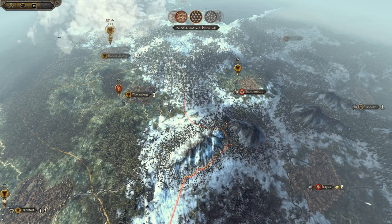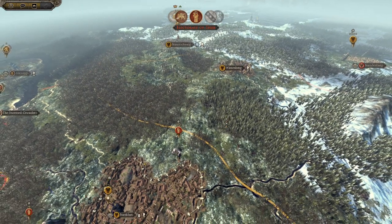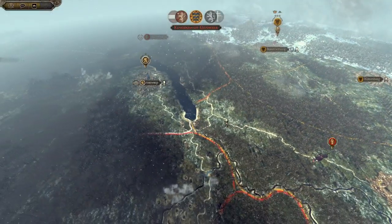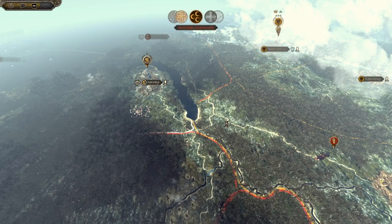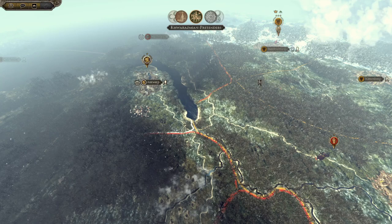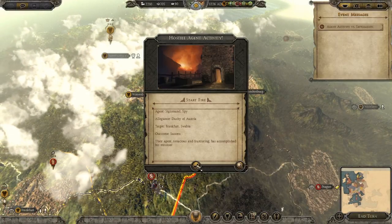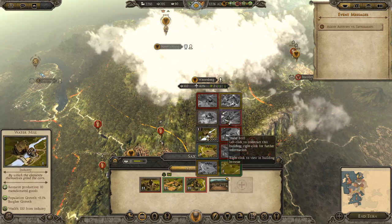I'll end the turn. Hopefully in Braunswig next turn I can build some industry and start improving things. The priest just keeps sowing discord — it's frustrating. It does a little bit of damage to public order but I'll take it. You know what will do more damage — when Trier is burning to the ground. That's a threat I'm willing to follow through with. And now Bohemia has brought an army across — so frustrating.